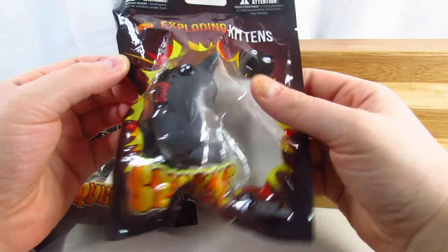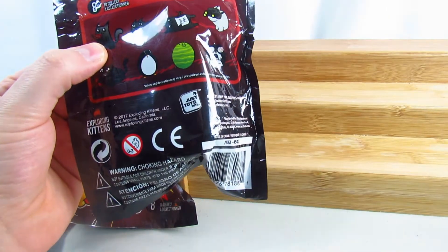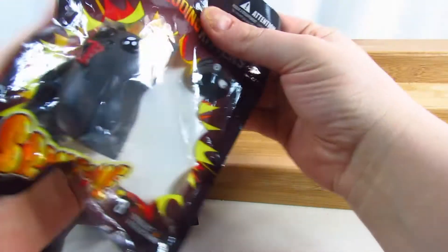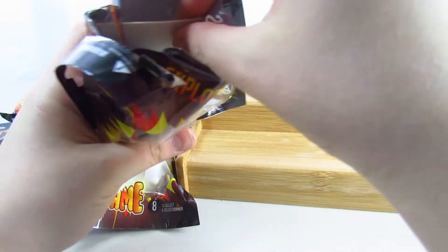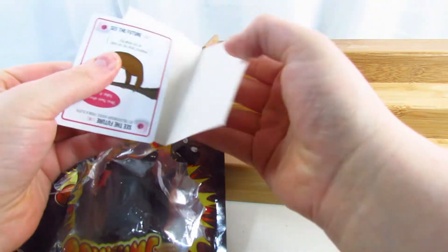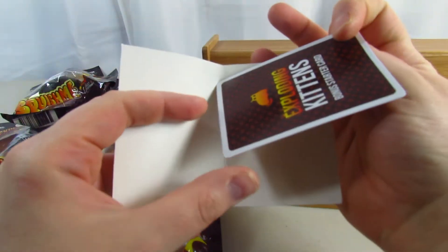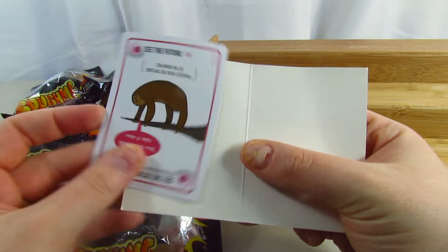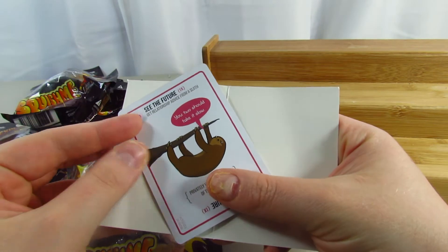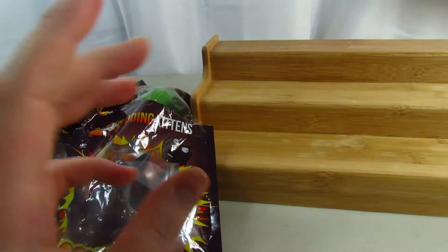We're going to get started. This first one is Dynamite Kitten. It does have a tear strip on both sides. You also get a card in here from the game — it's a bonus starter card that says 'See the Future' and 'Get relationship advice from the sloth: you two should take it slow.' So you do get a card, which is pretty awesome.